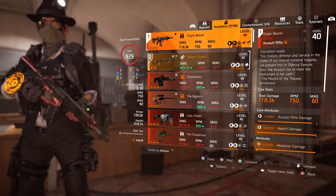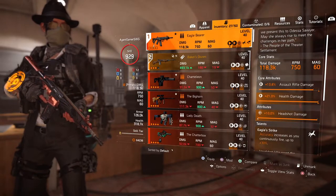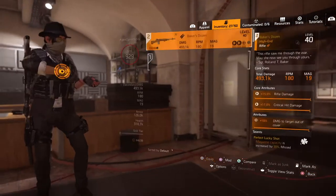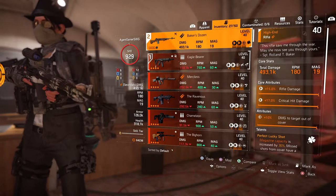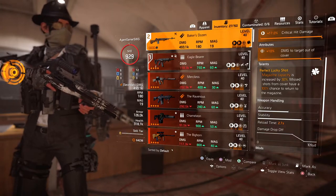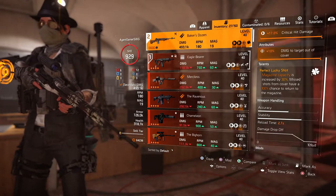For the guns, use the Eagle Bearer, which is basically the only assault rifle most players use. Then I recommend the Baker's Dozen — rifle damage, damage to target out of cover. It has Perfect Lucky Shot: magazine capacity is increased, and missed shots from cover have a 100% chance to return to the magazine.